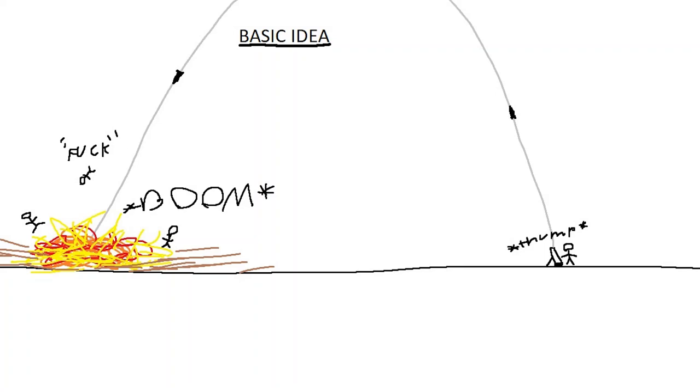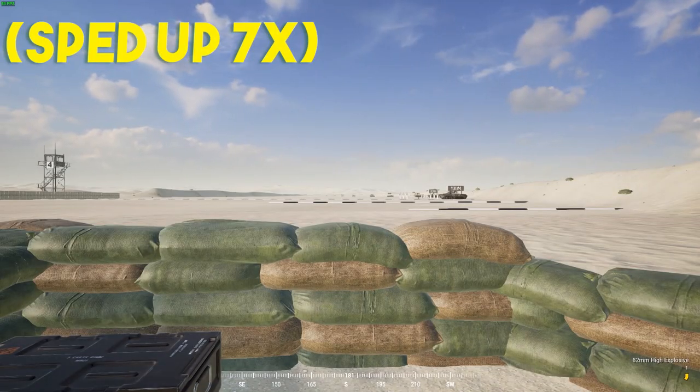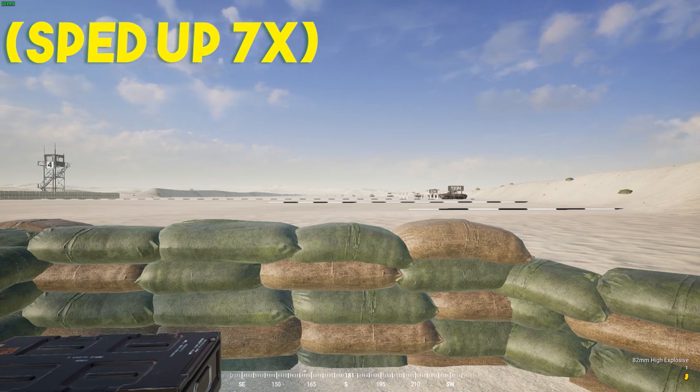Mortars are an indirect fire weapon — basically a form of light artillery. With a mortar, you're launching a shell in the air and it lands on top of your enemies. These shells, once fired, take about 20 seconds to land.